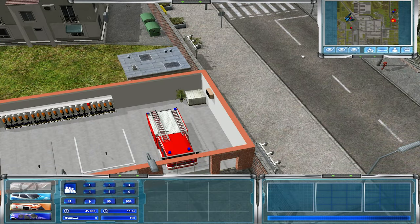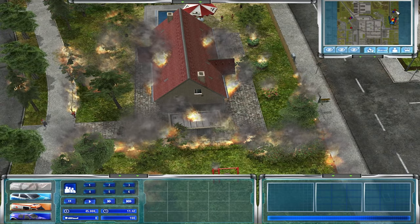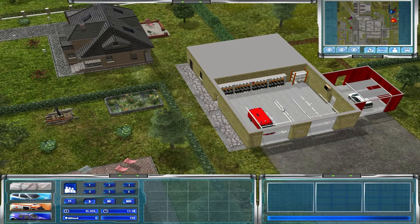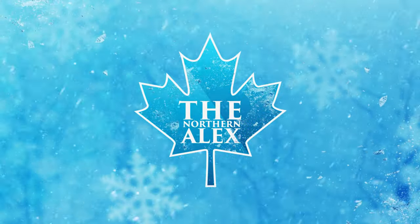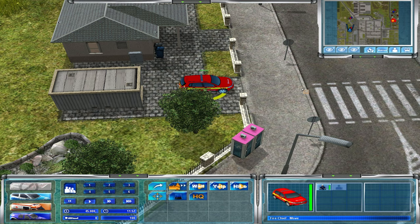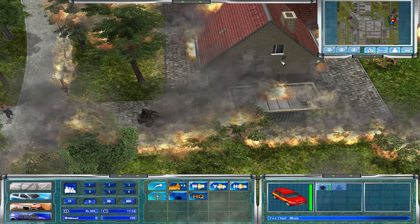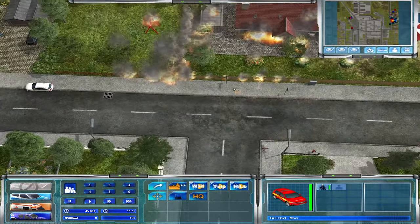Hello friends of the Northern Entertainment and welcome to another episode of Emergency 4. Today we are in the CASK modification, which was originally known as the Simpler Times mod, and it would appear that we have a little bit of a fire going on here already.